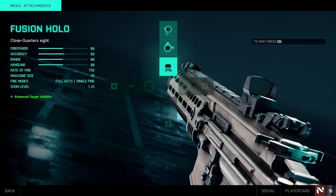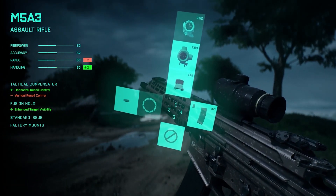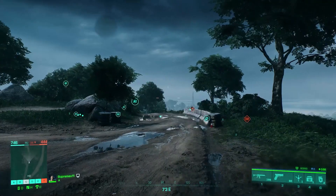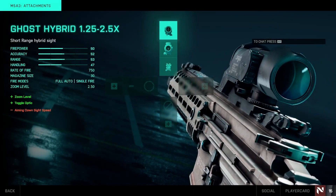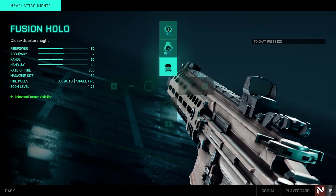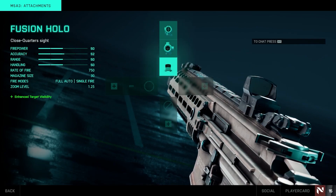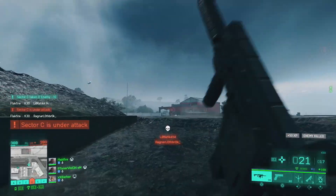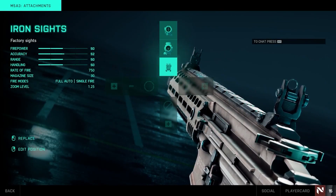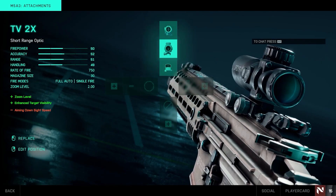For optics, by default you've got access to iron sights, but you do have a wide range of choices for close to long-range engagements. Some sights might have more than one mode — we've spotted hybrid sights in previous videos. Sights impact weapon handling in Battlefield 2042 and can change things like zoom level, target visibility, and aim down sight speed. Although it doesn't look like we'll be able to mod reticles like in Battlefield Hardline, it's still nice to have some options again.